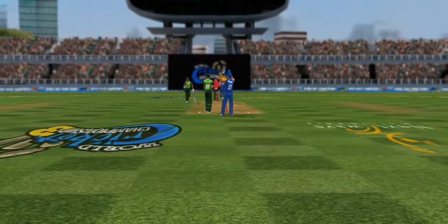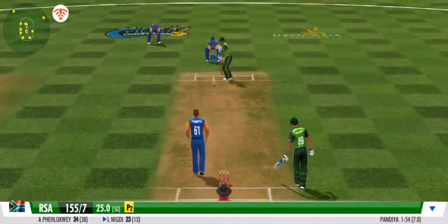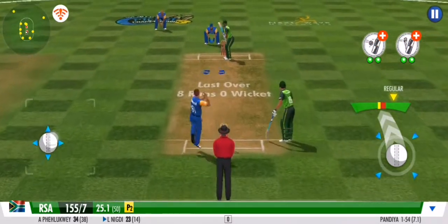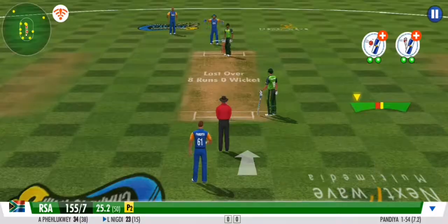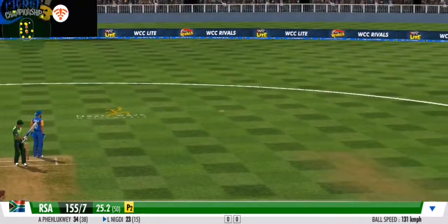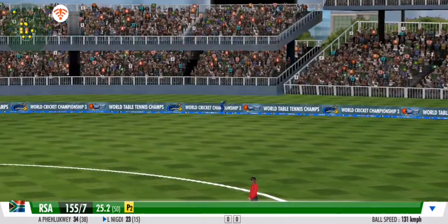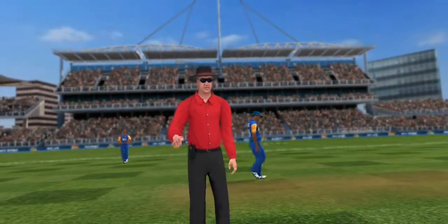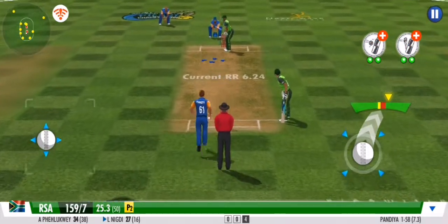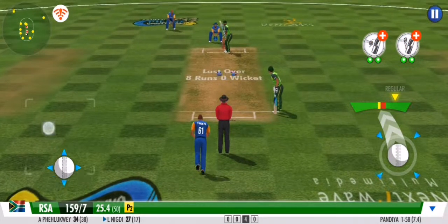A medium pacer has been called into the attack now. A very good leave by the batsman. The striker is hesitant to make any big moves — no runs off that ball. The pressure seems to be building here for the batting team. That was an educated edge — batsman just tickles it down the leg side, and it runs away to the boundary ropes.